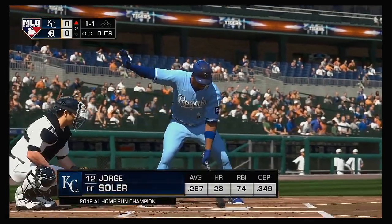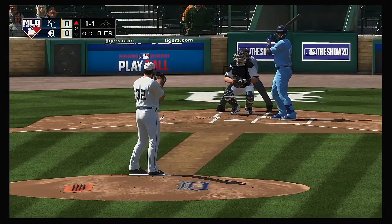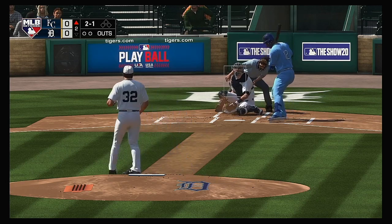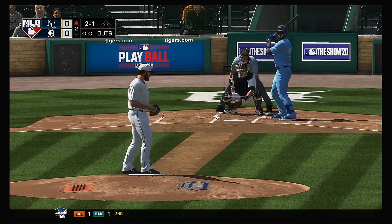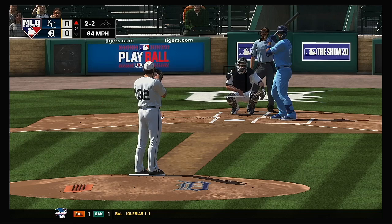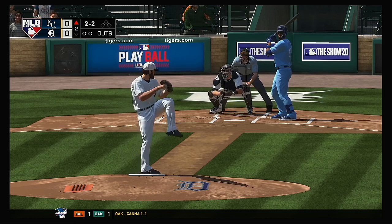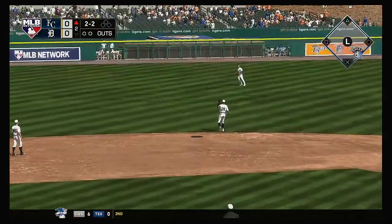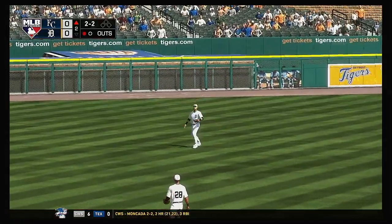Second inning set to go, and that'll bring up Jorge Soler to hit next. Changes up on him but that's in the dirt. Two and two to Jorge Soler. You talking about getting your ace swing off right here? That's what it looks like — a guy with massive power letting it eat. Reyes is underneath this one. One down.